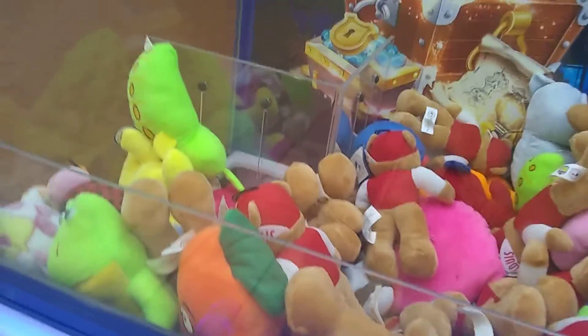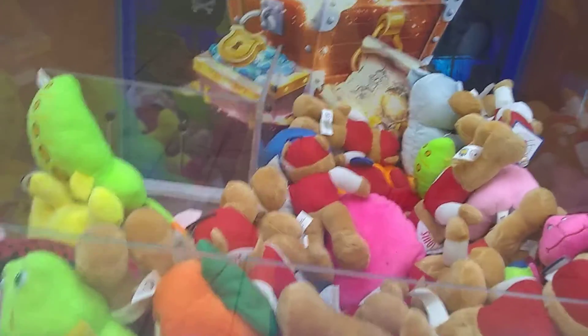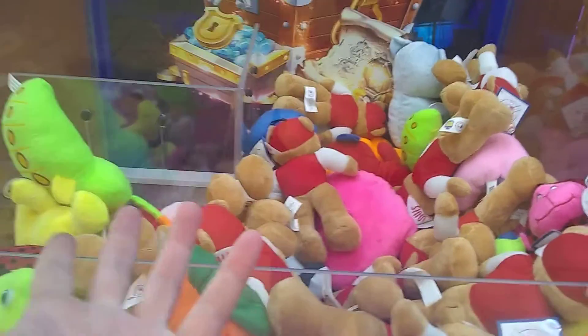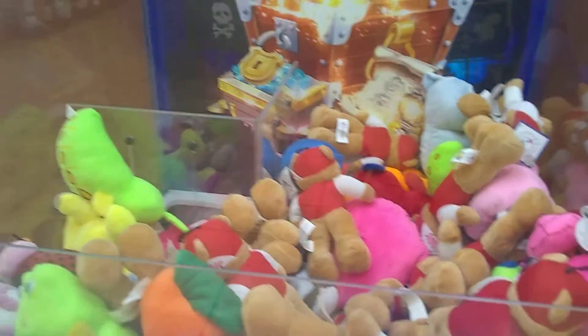These machines you can do the double tap technique. And what that does is stops the claw from going all the way down. Especially if there's one where you've got a plush surrounding a bear that you want, and you don't want the claw to stab it. Because if the claw were to stab, you ain't going to win. That's just how it is. But if you stop the claw from going all the way down, you're going to win it.